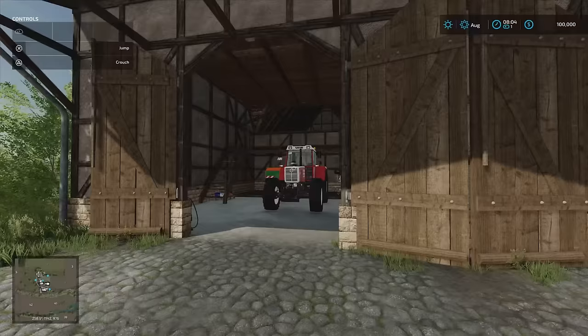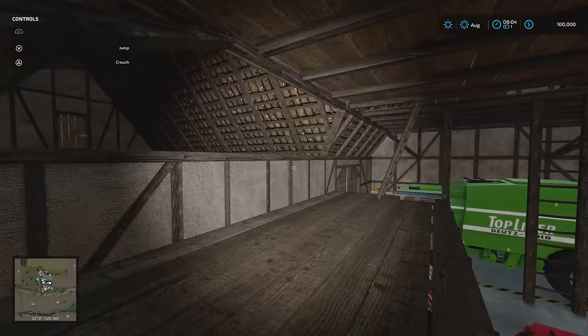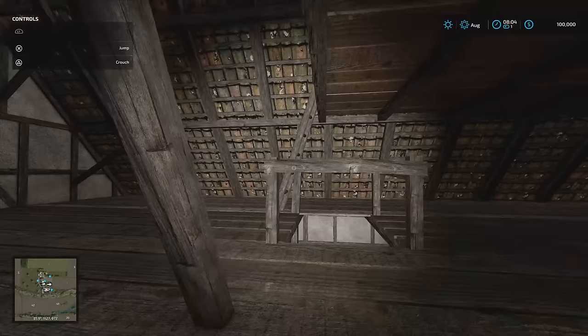Barn and building over here. We've got the Franconian farm buildings: half timbered barns, vehicle shelters, barn set. We've got a few bits and bobs. These are all separate mods, but very nice.